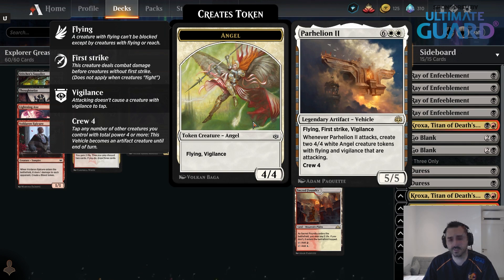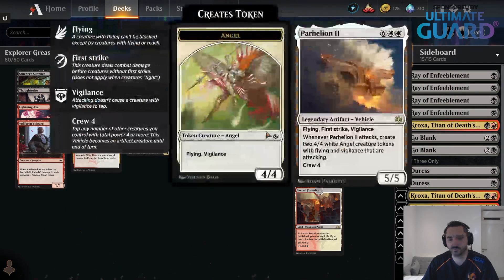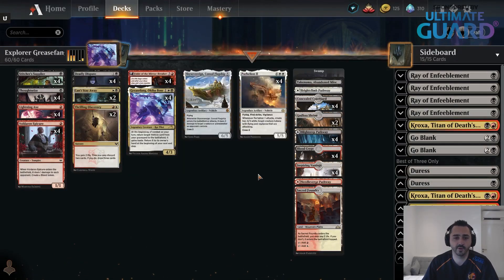While Parahelion comes back into your hand, it also leaves four white Angels in play. So you get a really strong board position and usually the game is over — not necessarily immediately unless you dealt damage early, but they can't really recover from taking such a big hit while you have 12 power in play and can likely bring Parahelion back again. That is Explorer Grease Fang — my pick for the best deck in the format right now, great in both best of one and best of three.